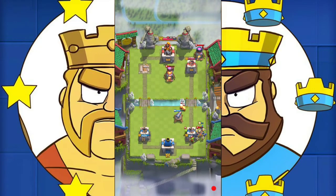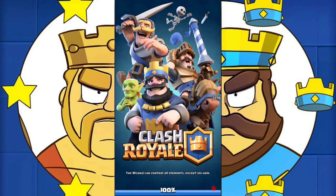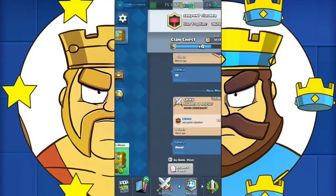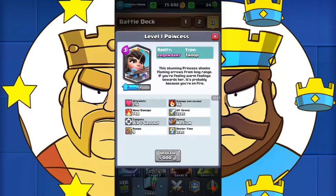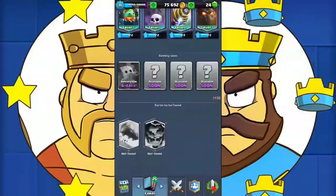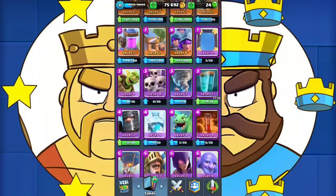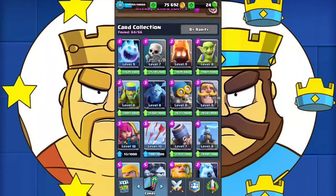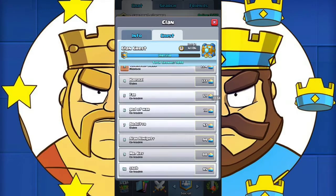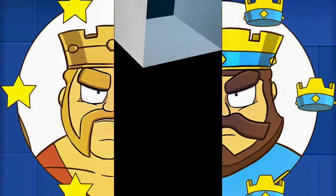Hope you guys enjoyed this deck — please try it out and let me know in the comments below if you like it. This deck is very powerful when used correctly and I will see you in the next video. Don't forget to like, comment, and subscribe. Just to let you know, I got the princess a few days ago from the shop and she is available again, but I will go for the log instead. I also got an epic chest — I posted the opening on Instagram — and I will be getting the log, the electro wizard, and the dart goblin from the shop in a few days. Our clan chest is almost done and I am around 50 crowns — hope you guys liked the video and I will see you in the next one.